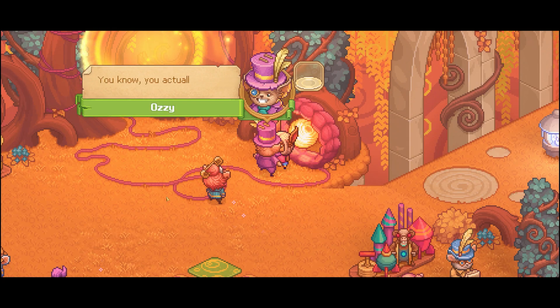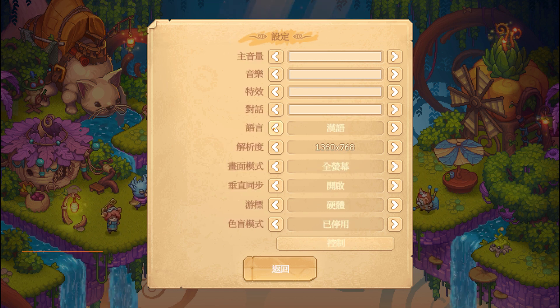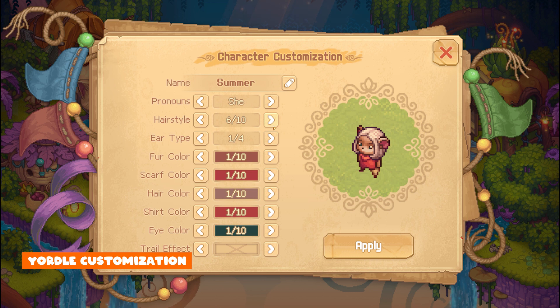There are a few settings when you first start the game, including language. Once you're in the game you'll make your yordle. Feel free to make your yordle look however you want, as you can easily change your appearance at any time once you start the game. The choices are really sweet, with different ears, fur colours, hair, and even a trail for when your yordle sprints.